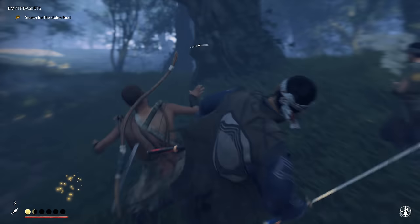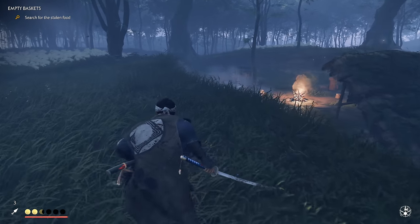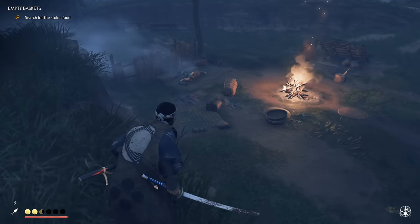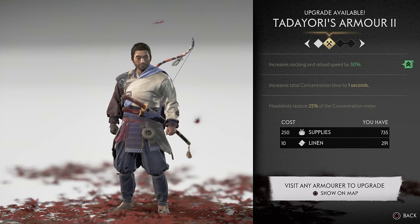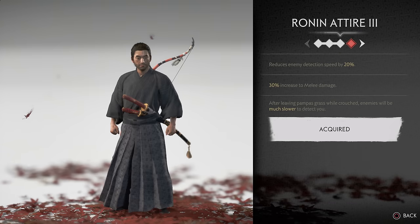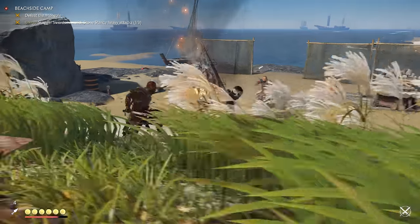Ghost of Tsushima has been designed in such a way that you can easily switch approaches on the fly, even mid battle or duel, so having a good range of armours means you can change to adapt to each scenario, and you totally should. Want to search for items? Use the traveller's attire. Want to become a whiz with the bow and arrow? Use Tadayori's armour. Going to get into a brawl? Early on the samurai clan armour is your go-to. Late game, it's really your call. Want to be stealthy? Then the ronin attire when you unlock that is great for that. What we're saying is don't use just one piece of armour throughout, that'll be to your detriment.